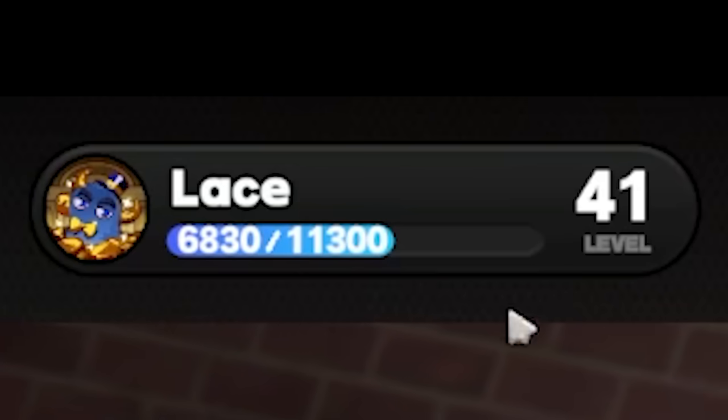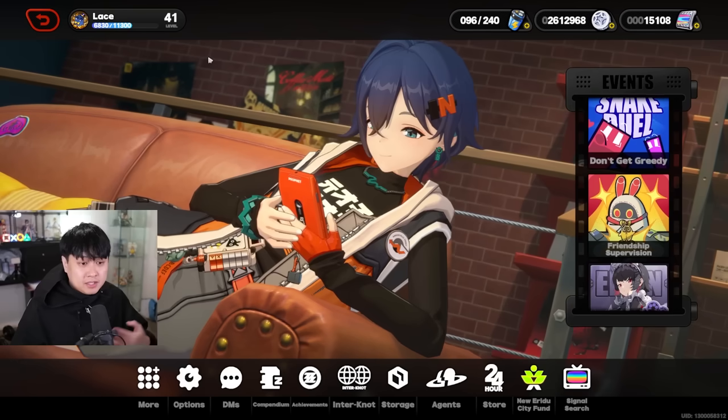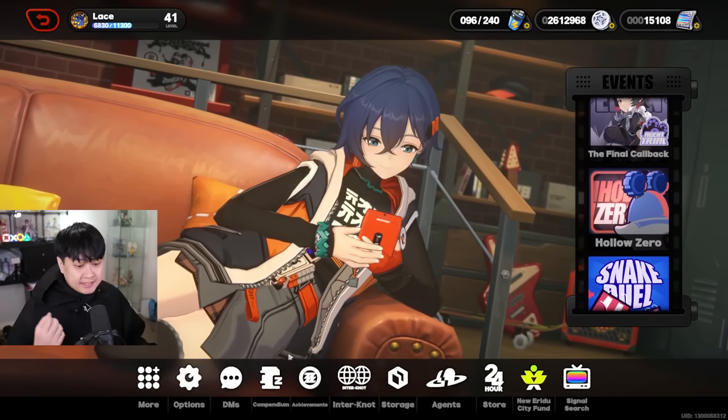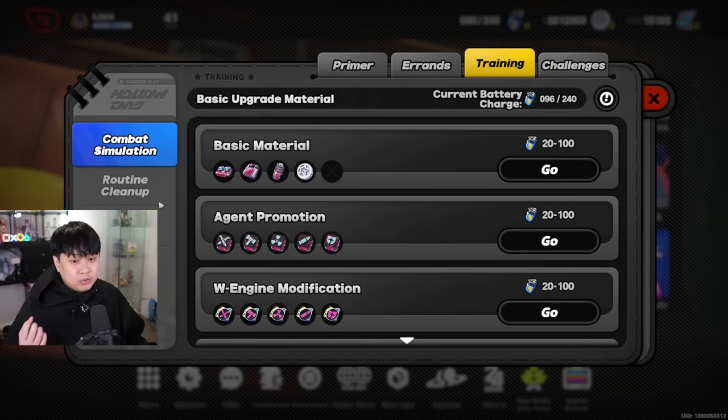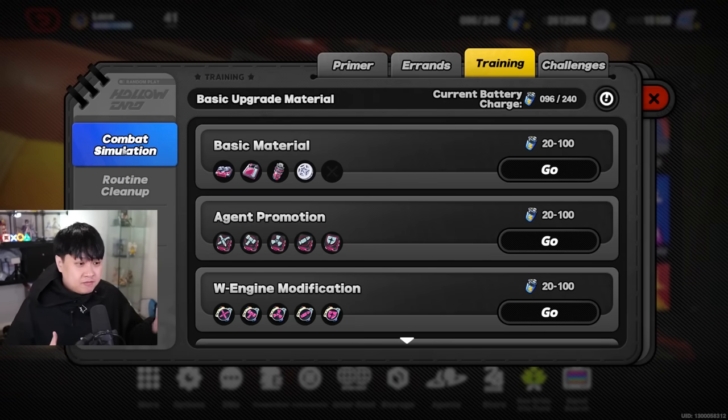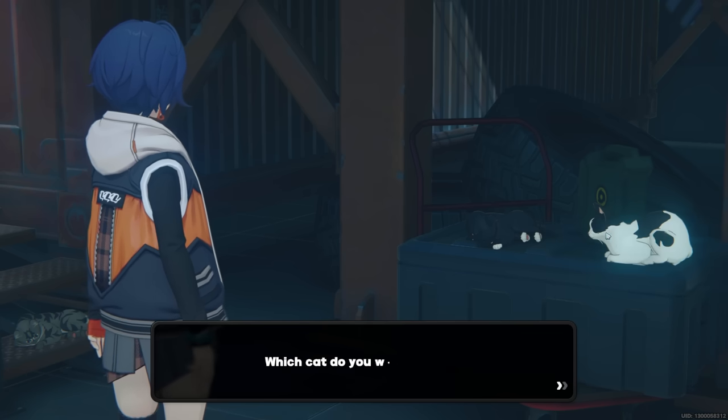Hello my dgens. I'm level 41 now and if you were a launch player like me then you should be around 40-41. At this point we're kind of in the mid game — we're looking at all of these different things like should I farm this, should I not, which one should I farm, or should I just play with a cat.